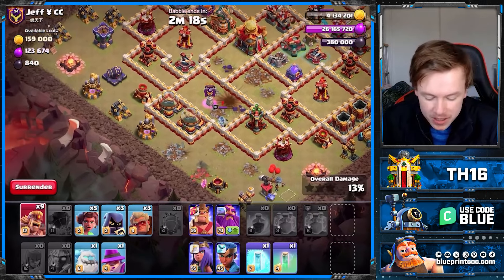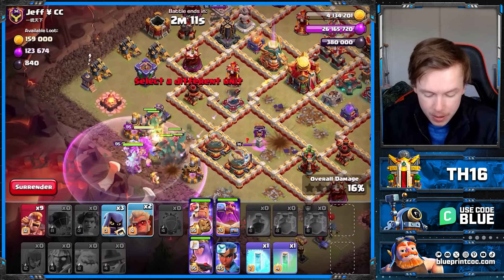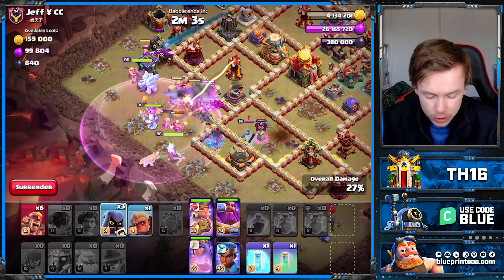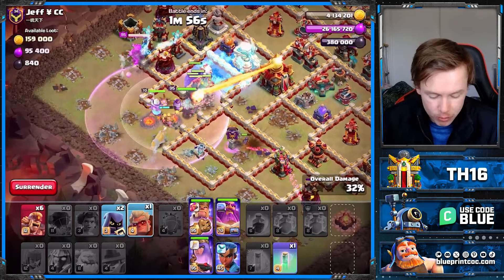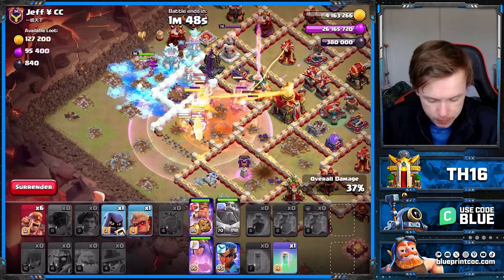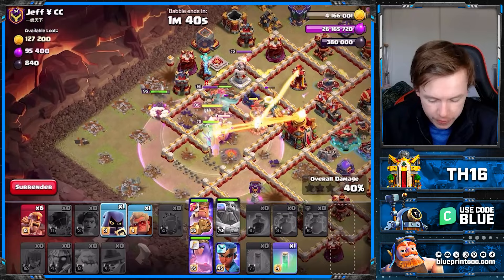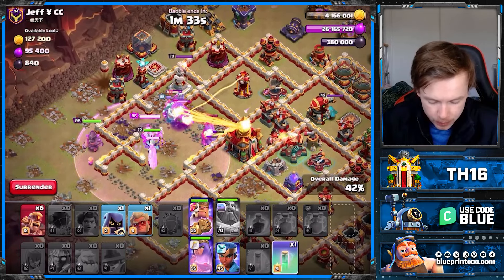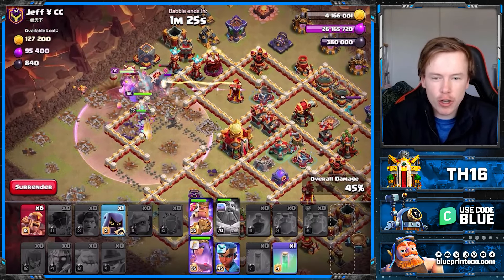Maybe some of you guys disagree, but I just don't think it needed to be nerfed. I kind of miss blimp attacks being part of the meta — the game's kind of boring without blizzards and that sort of thing. I know some of you hate Super Archer Clone because it was a pretty spammy army, but tell me Super Archer Clone attacks are worse to watch than Root Rider spam or Super Witch Fireball. You can't bait these attack strategies, and I hate that at the moment in the meta there are some attack strategies you cannot bait. That's not what Clash of Clans is meant to be about. There's just too much damage on these compact bases.